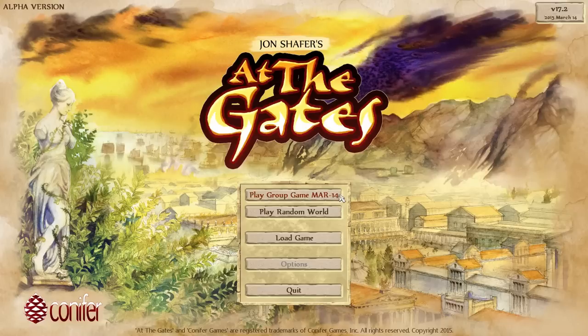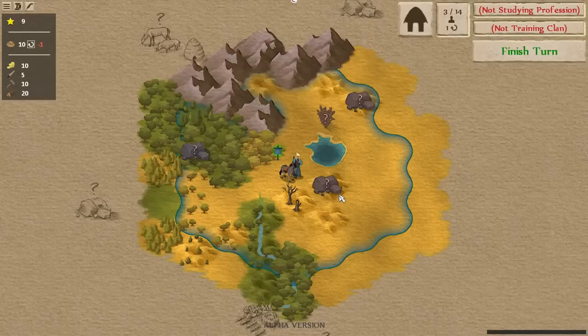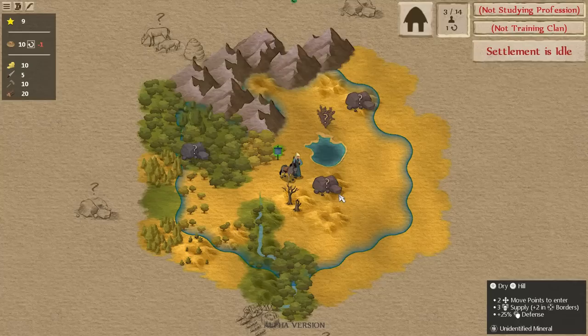One of the other things in the main menu I haven't talked about before is the group game — this button above Play Random World. It's inspired a little by games like Spelunky, where you have a daily challenge everybody can play on the same world and compare scores. This is the same idea for At The Gates: everybody plays the same map and you can compare. It's useful in debugging as well as just playing for fun. We'll go ahead and play the latest group game, which is for March 14th.